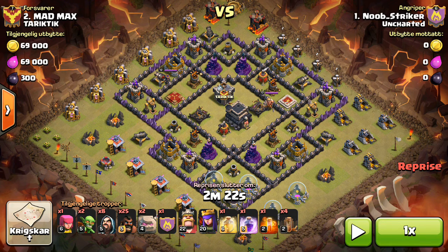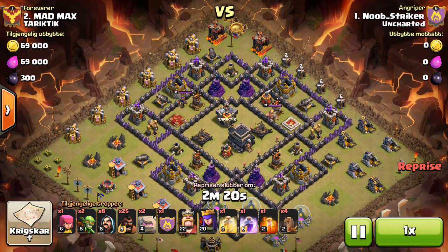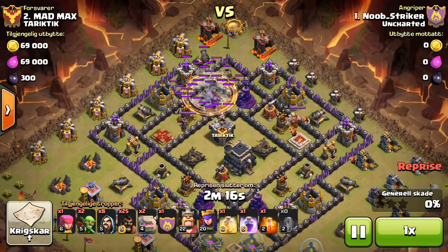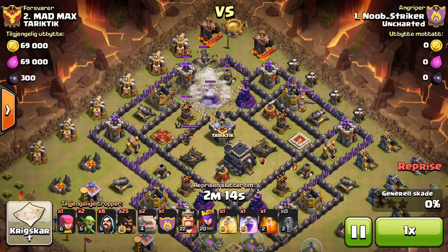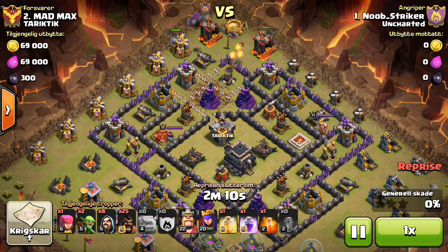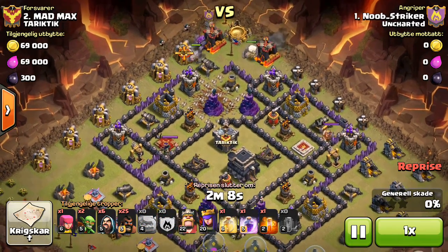To get to the core and pop all the bombs, then just trickle in Hogs on the backside. I Quad Quake in right here — the Quake placement was probably the most nerve-wracking part of this attack. I didn't know if I'd be able to get to the core or not, but it did work. Then I come in with 3 Golems and go really wide with the Wizards.